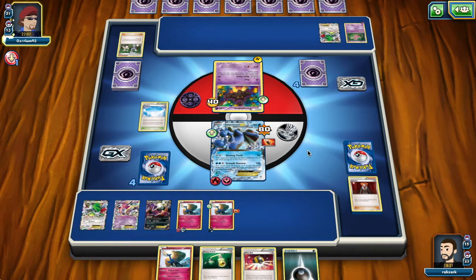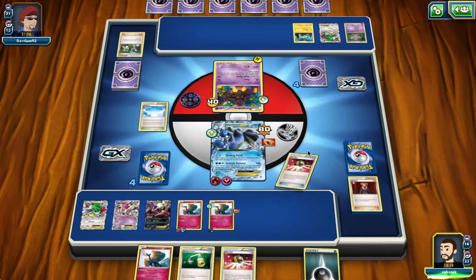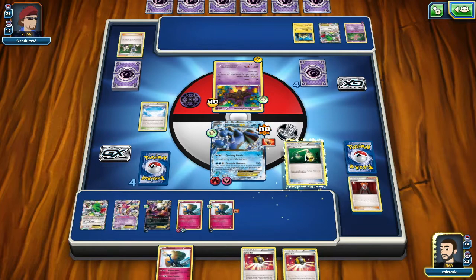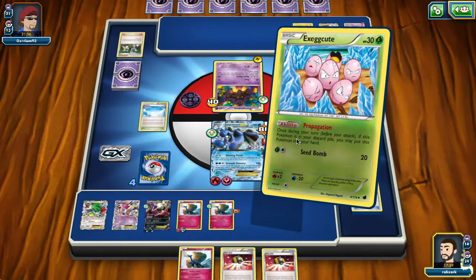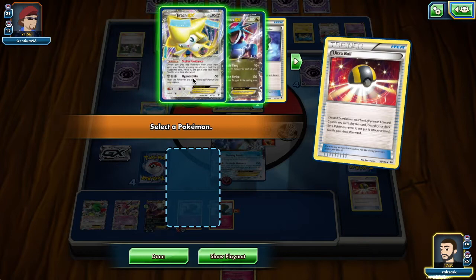We're still item-locking so we don't really care about the Shaymin play. The opponent doesn't even play a Double Colorless — that's brutal. And he actually put the Joltik down, which is awesome. Right now I think I'll draw here with the Shaymin in our deck. What do I discard? I'm going to discard the Ultra Ball. I forgot he killed the Shaymin with Lysandre. But I do have the Jirachi for that last Sycamore.